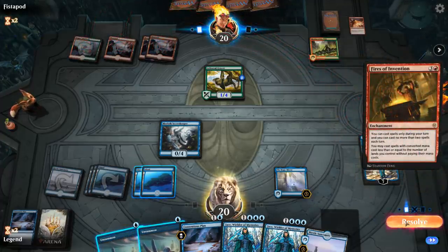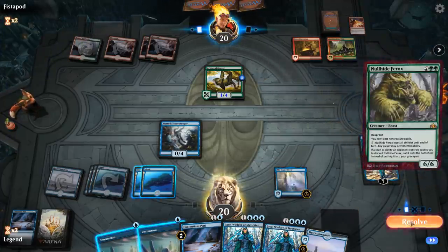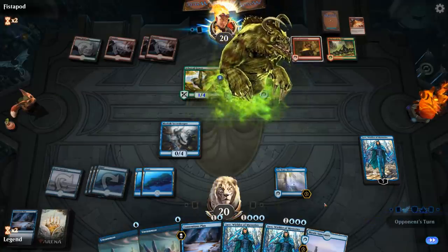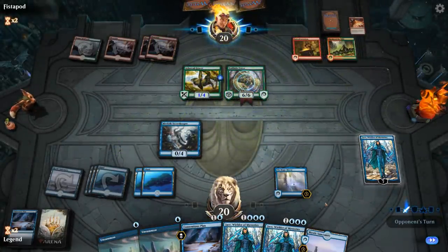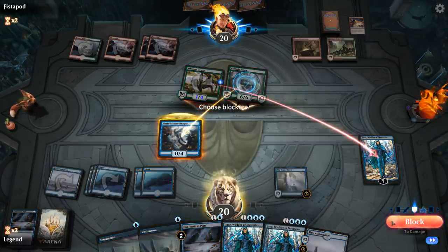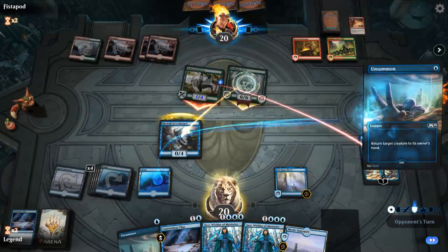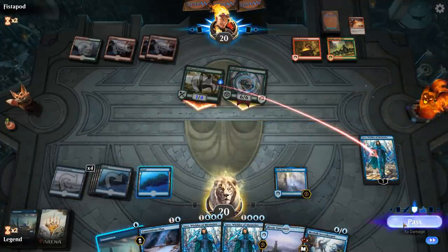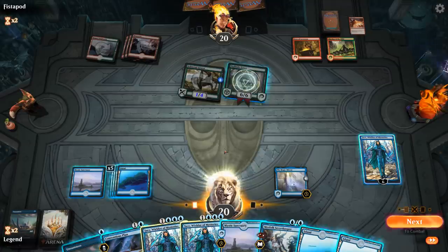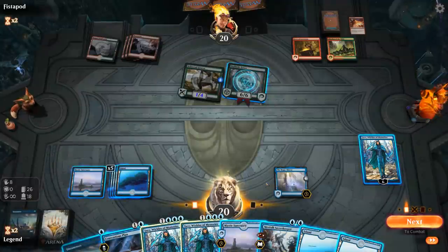Fires of Invention — so that's where things start to get scary. They can play another 4-drop, Nullhide Ferox. I can't currently bounce it with Unsummon, so I'm gonna have to chump block it. I could chump and then bounce my Secret Keeper — yeah sure. Jace takes one. Casting Contentious Plan is a lot more appealing now. Do I want a Mystic Sanctuary anything back? Maybe Callous Dismissal — don't hate that.